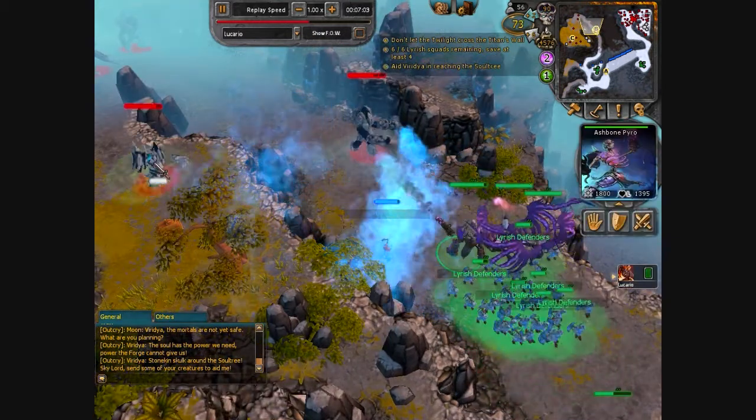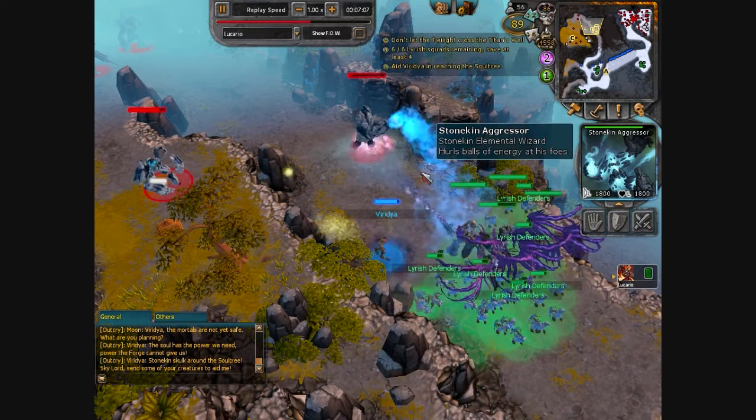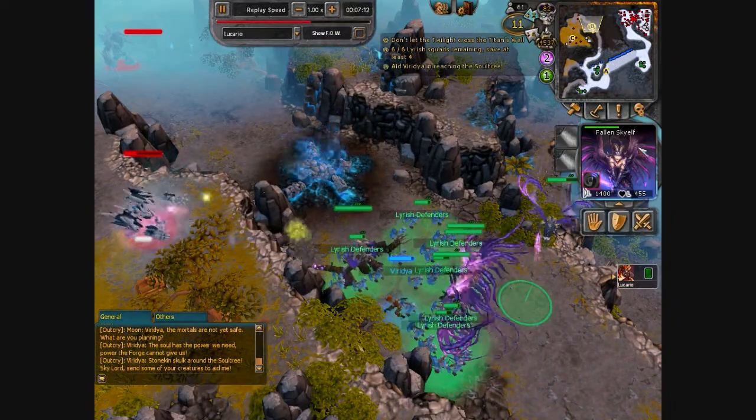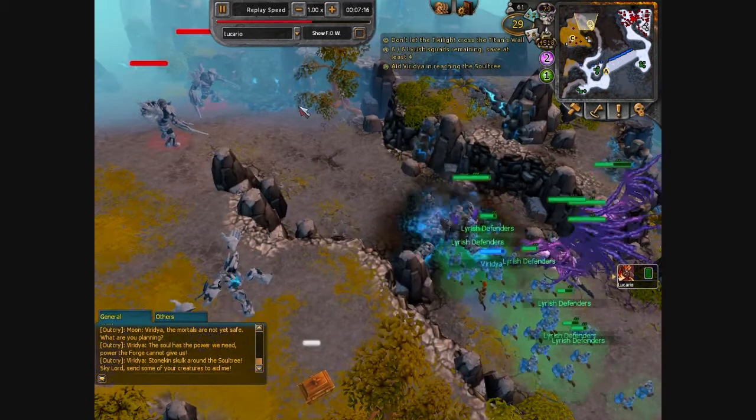Because Ashbone Pyro is ranged, it can help destroy the Stone King Aggressor, which can be very annoying. My Breeding Grounds is already destroyed and I have 100 power — I summon another Fallen Sky Elf. So that's four Fallen Sky Elves and one Ashbone Pyro for my main battle force.